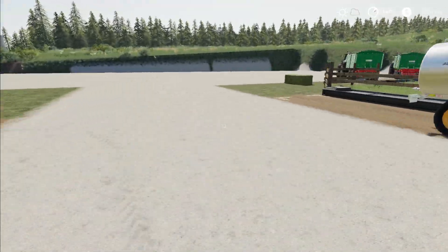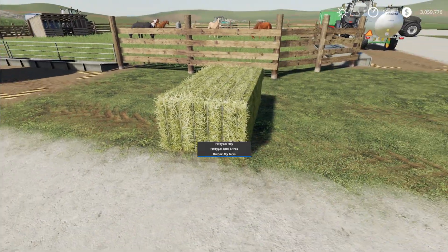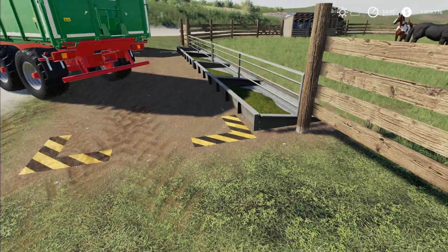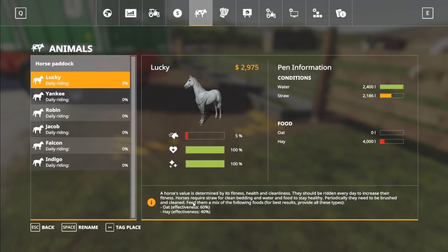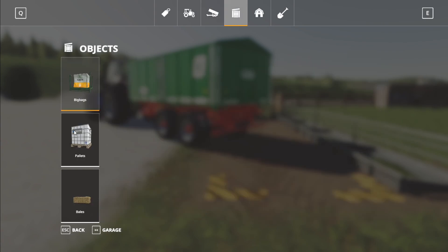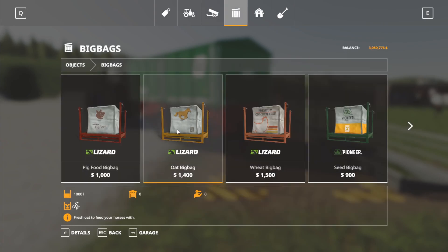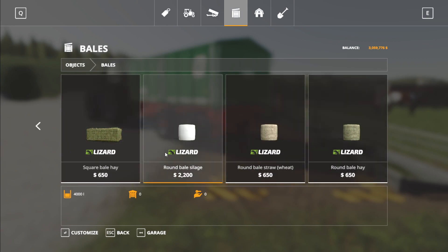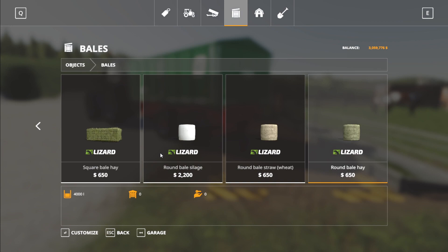The next thing is food. For food you normally use a front loader, but you can also lift hay bales up and put them directly into the pen. If you go into the menu, horses need hay and oats. Like many other animals, it has an effectiveness rating — if you only feed them oats, they're 60% effective, and hay is 40% effective. I recommend using both. Oats you can grow yourself, or in the store under big bags there's an oat big bag you can buy. You can also buy hay bales and straw bales inside the in-game store if you choose.